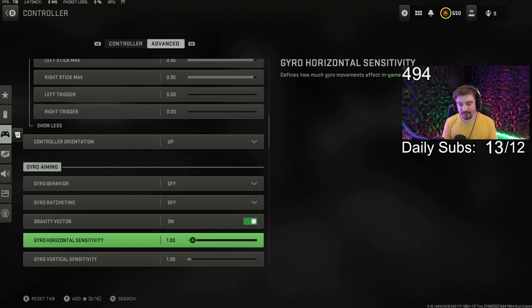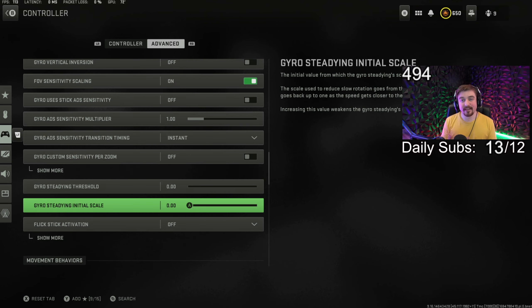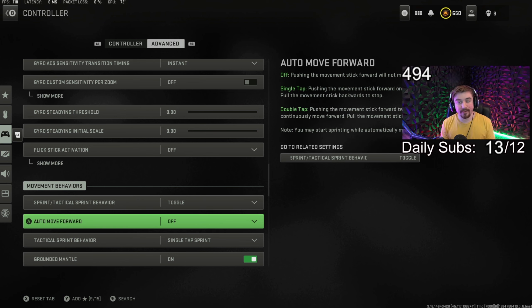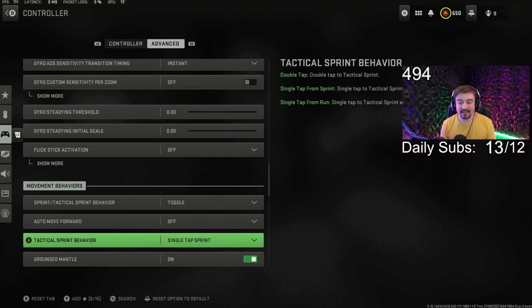These are all the dead zones I use for my controller. My controller does have slight stick drift, so that's why I have it set the way I do. For gyro aiming, all of this is off because I don't use it, and Xbox controllers don't really have that capability anyway. Basically everything in the gyro category is off for me.